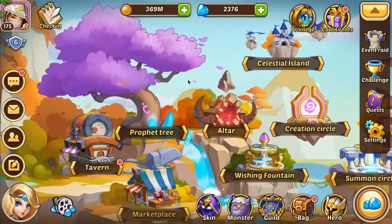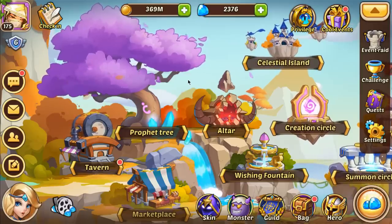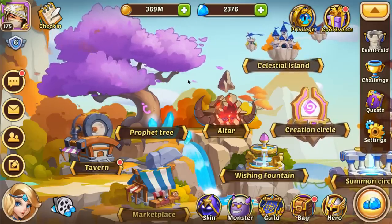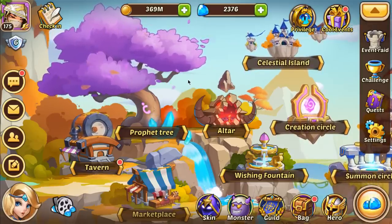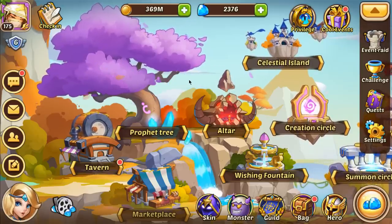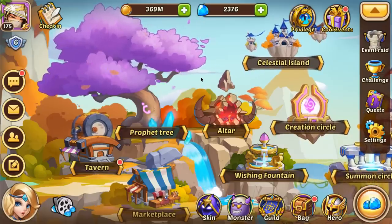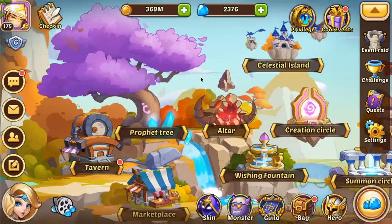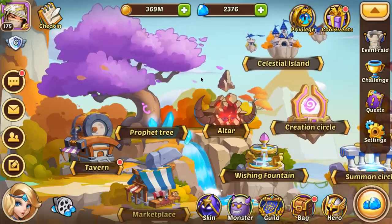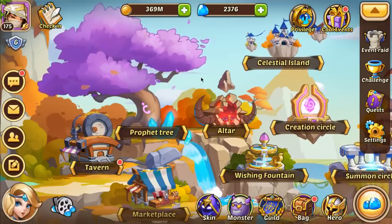We're going to start things out with where you get four star heroes, then we'll talk about five star heroes, things you should not do, things you should be doing, and different ways to get your free gems and avoid wasting them. These tips should help you astronomically increase your progress - whether you're a free to play player, a new player, or even if you want to spend some money.